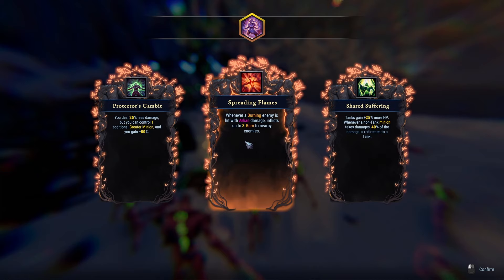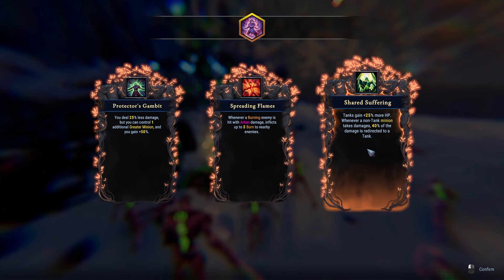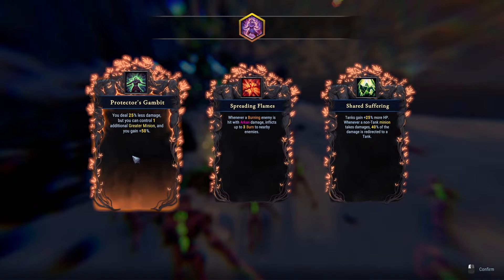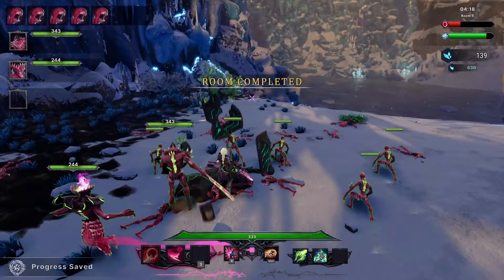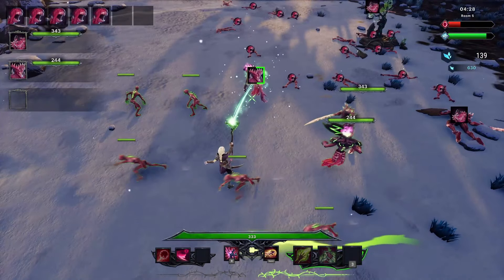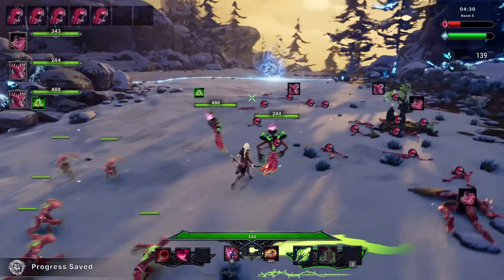Spreading flames — whenever a burning enemy is hit with arcane damage, it flicks up to three burn to nearby enemies. Tanks getting plus 25% more HP, and whenever a non-tank minion takes damage, 40% of the damage is redirected to a tank. Or we deal 25% less damage but can control one additional greater minion. That's another elite, and that is a game changer. So we're going to bring in another one of these guys because they blast out cool Inferno spells.